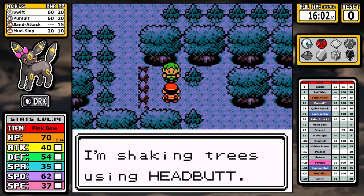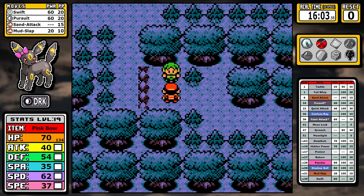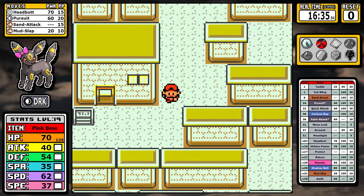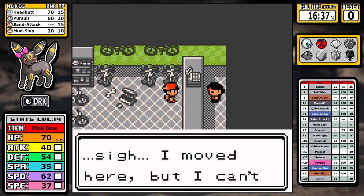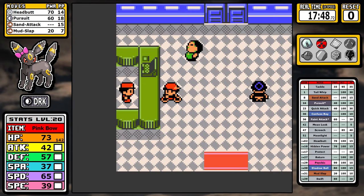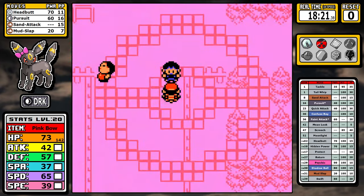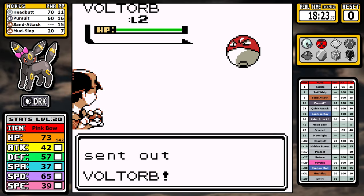Unlike last time with Lantern, Umbreon can learn Headbutt — and it's good to see it make a return here. After that, it's time to be a good little boy and do our chores: get the bike, get a haircut, buy an Abra, kidnap Kenya, and hang out with Juggler Erwin, who's just out here holding it down with a level 2 Voltorb.